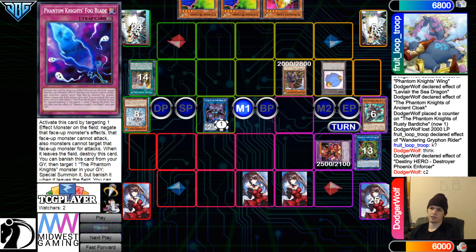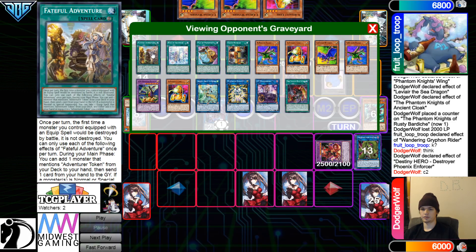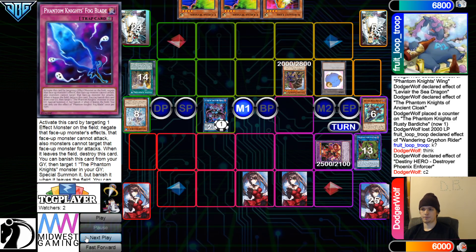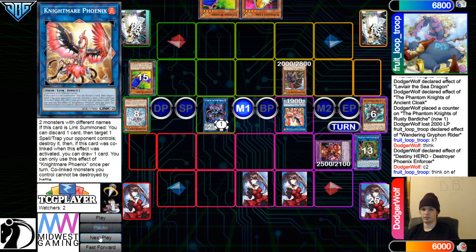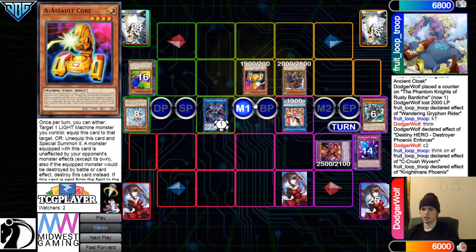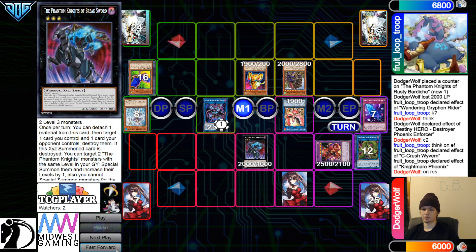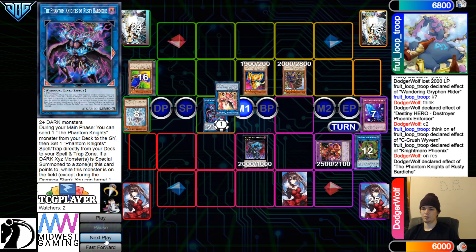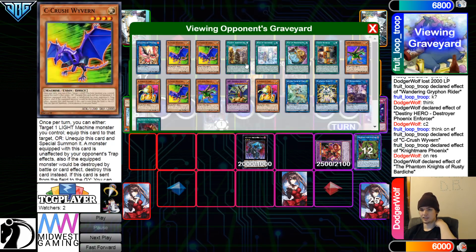They could have also popped the token — that would have shut off the Griffin negate while also shutting off the equip spell that this would go search. Then they're going to Normal Summon C, get rid of those, go for Nightmare Phoenix. C Effect and Nightmare Phoenix Effect go ahead and pop Fogblade. C brings out A. On resolution, banish Fogblade, summon out Breaksword. Rusty Effect, the pop — Rusty pops Nightmare Phoenix. Then get rid of those two. They do not have anything to link into here — they got rid of a few of their Link 2s like Lina and Cerberus.